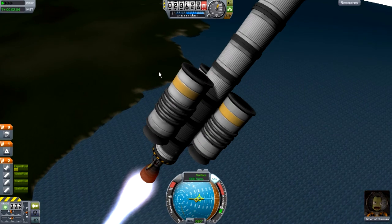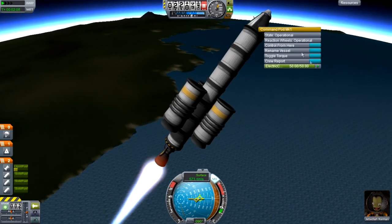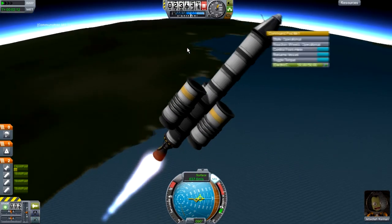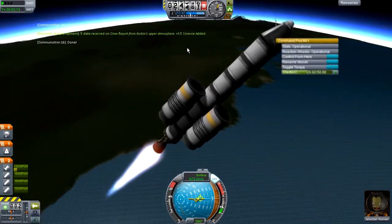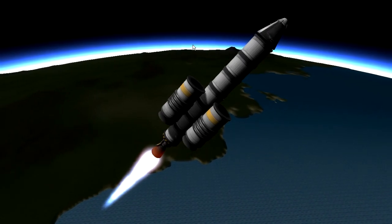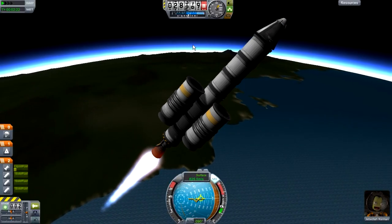It's really interesting to try and work with new stuff in the game — not necessarily new stuff, but the baby parts. The smallest parts you can use in career mode — those parts that get you to the moon. Well, not in this case, but we tried our hardest with our little Oscar tanks and our Command Pod Mark 1.